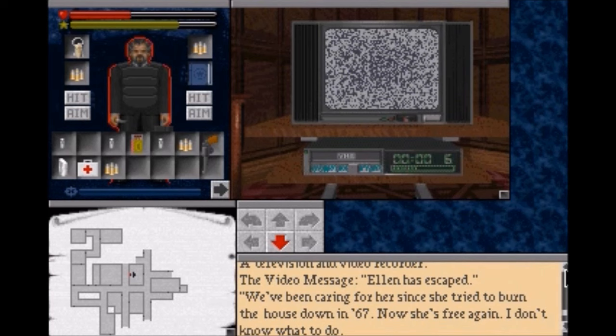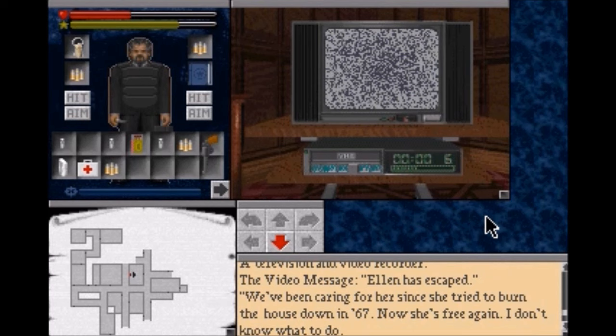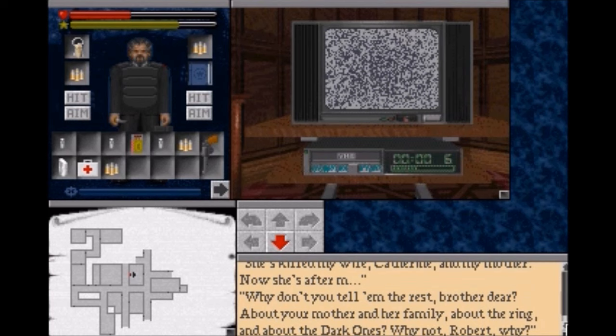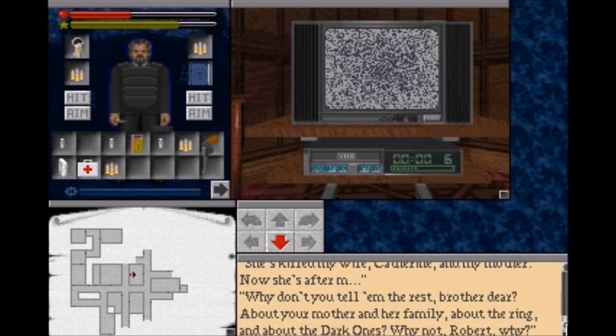Now I'm going to read you what the video said. "Ellen has escaped. We've been keeping her since she tried to burn down the house in '67. Now she's free again - I don't know what to do. She killed my wife Catherine and my mother. Now she's after me." Then a voice says: "Why don't you tell them the rest, brother dear? About your mother and her family, about the ring, about the dark ones. Why not, Robert?" So yeah, bad things are going on.